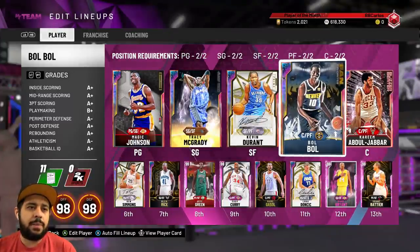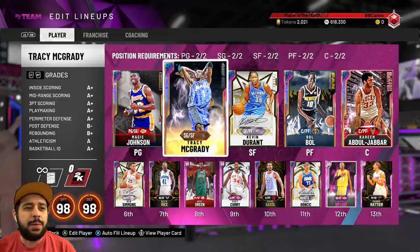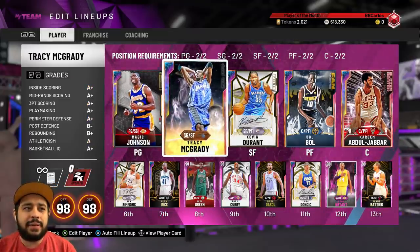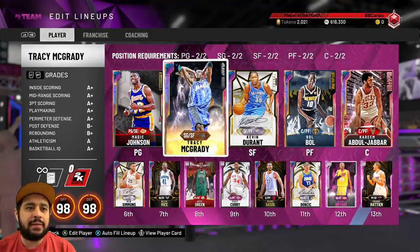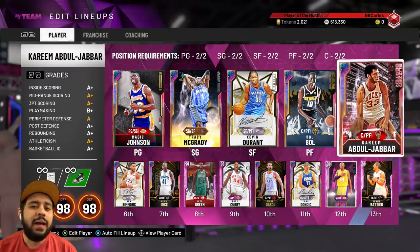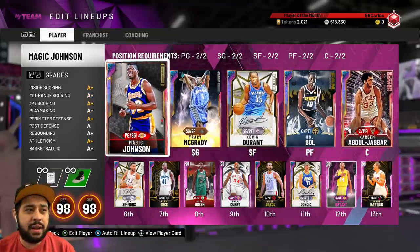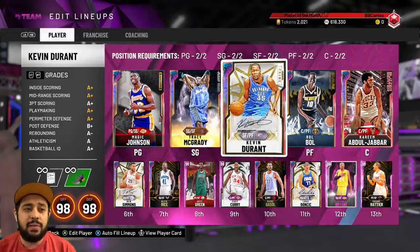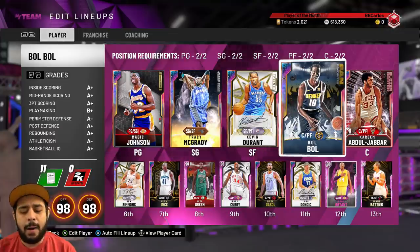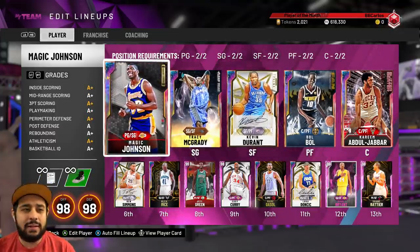I did not sell Bobo — the event is going to drop his price, but I figured I'd keep him for now. I ended up getting Tracy McGrady for 500,000 MT, and as soon as I got him, 2K added him to Triple Threat Online as an event. When I got Kareem, they dropped a GOAT Galaxy Opal Kareem. When I got Magic, they dropped a GOAT Magic Johnson. And then they dropped point guard Kevin Durant, and now Bobo is in Triple Threat. Nice little coincidence.